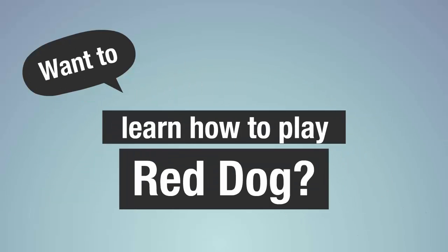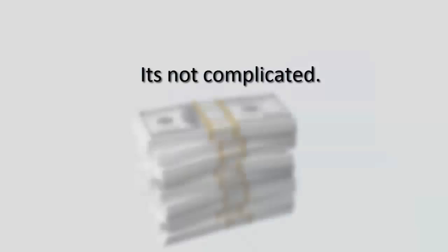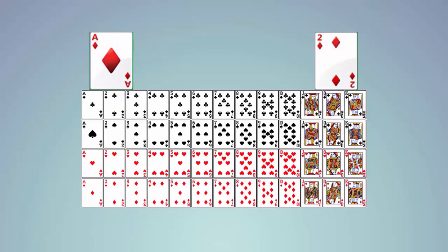Want to learn how to play Red Dog, the popular poker variant that's got everyone's attention? It's not complicated, and it can be very rewarding too. In a game of Red Dog, the standard 52-card deck is used, with cards ranking from ace all the way down to two.